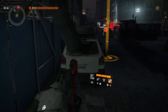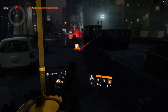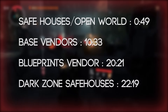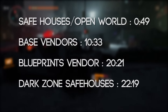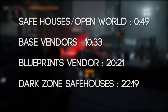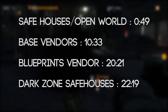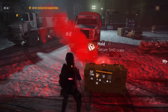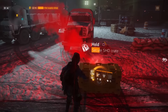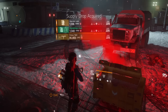Hey guys, it's your boy Con TDK, Mr. So Real, and today's Good or Garbage is quite lengthy. I'm going to put an annotation on screen with shortcuts: the first set of vendors you'll see are the open world ones. Base vendors are at 10:33, blueprints at 20:21, and the dark zone at 22:19. Let's get started on this week's Good or Garbage.